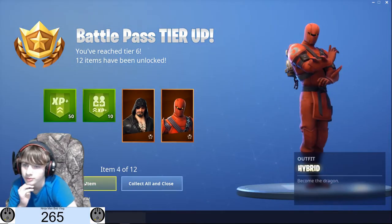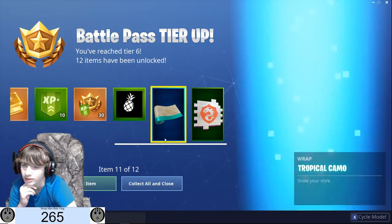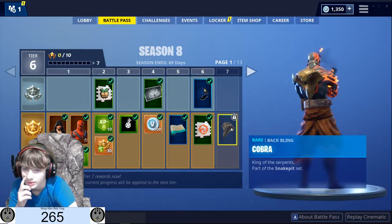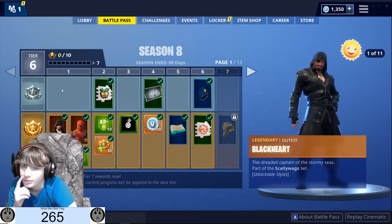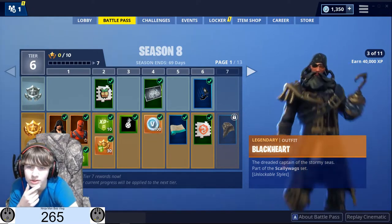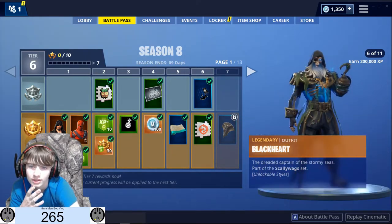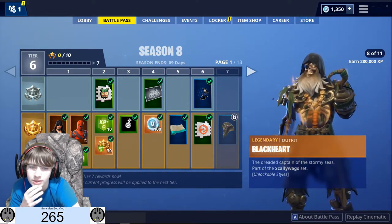Black heart looks pretty cool. Hybrid, ooh, tropical camo, Z-Box. Starting off we got Black Heart which has 11 stages — that's pretty cool. It's like Pirates of the Caribbean, oh my goodness, that looks epic. That is amazing!